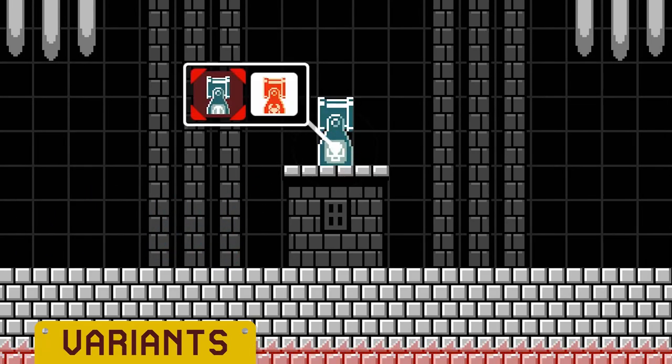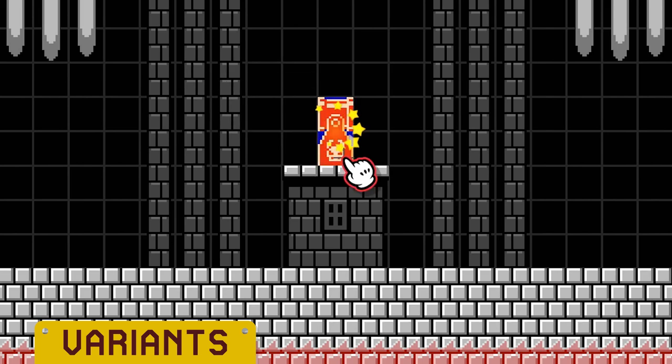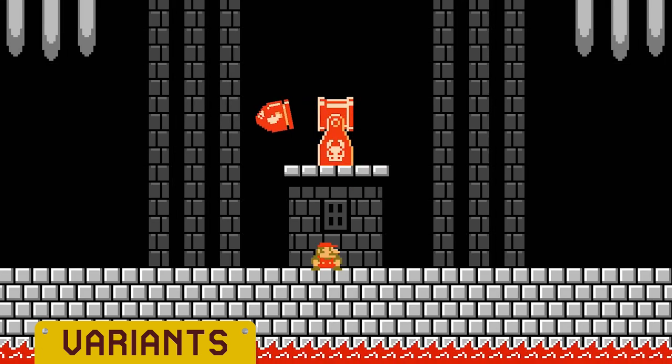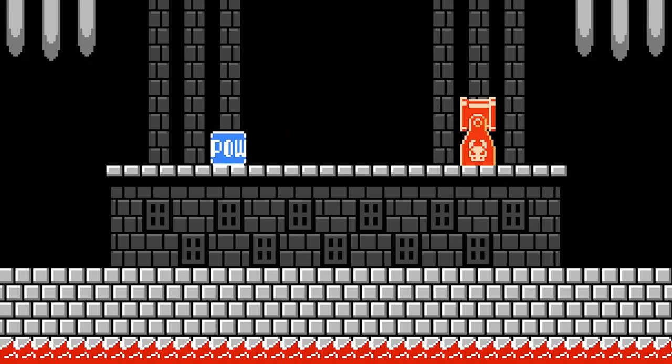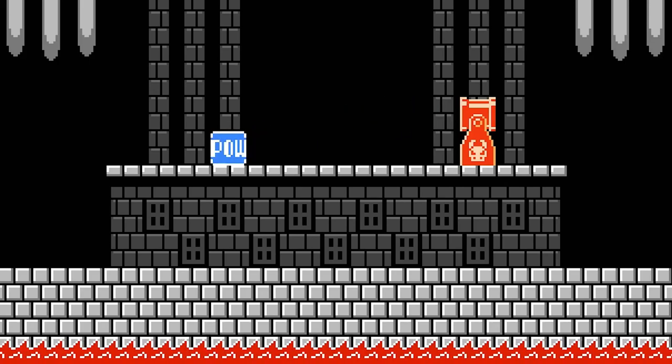A Bill Blaster has one variant: a Bullseye Blaster. It will fire a Bullseye Bill, which homes in on Mario's location. Like most things though, this doesn't last forever. Eventually the Bullseye Bill gives up its pursuit and flies off the screen. A Bullseye Blaster launches objects placed inside it much farther and at a much greater speed than a regular Bill Blaster — approximately seven tiles horizontally on a flat surface, assuming the Bullseye Blaster is two tiles high and on that same flat surface.